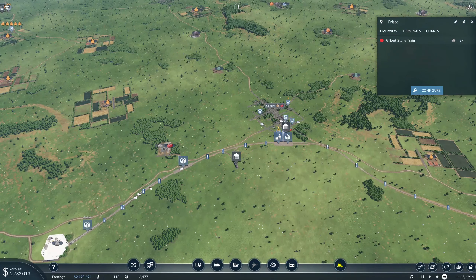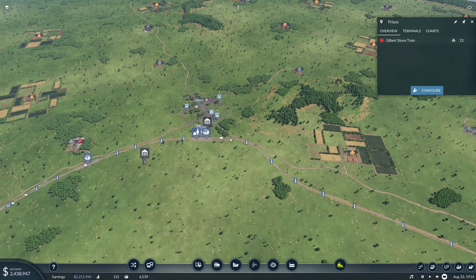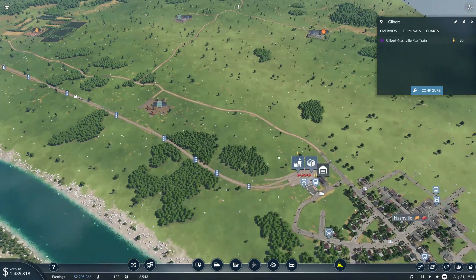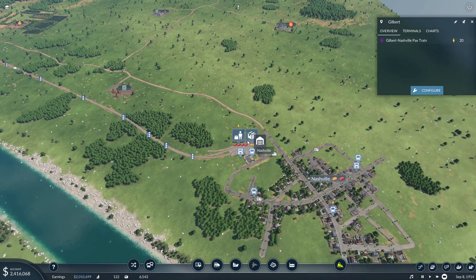Basically, because you have to use two different types of train cars, we were having some cars running empty at some point along here all the time, and we were unable to fully use the quarry — so I wanted to go ahead and fix that. The other thing I did was add in a passenger line between Gilbert and Nashville, and that seems to be attracting some use, which is great.